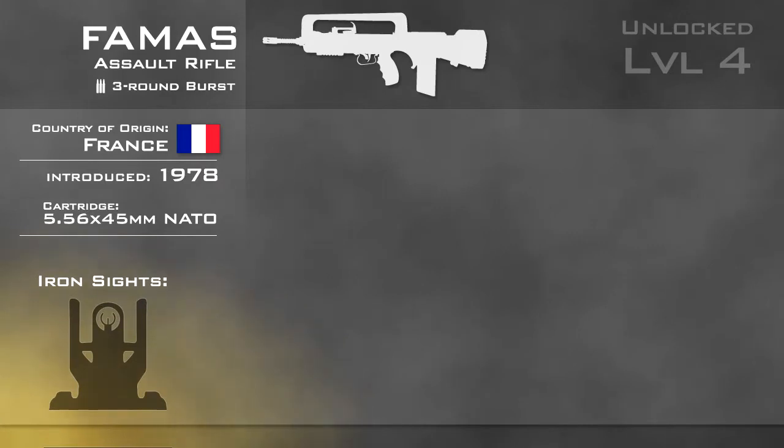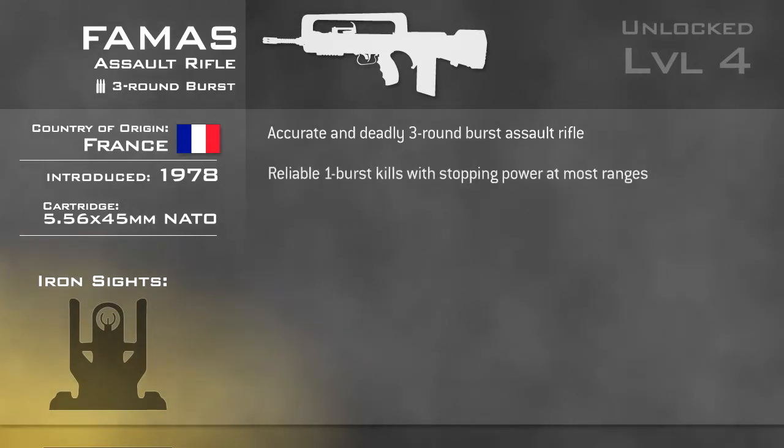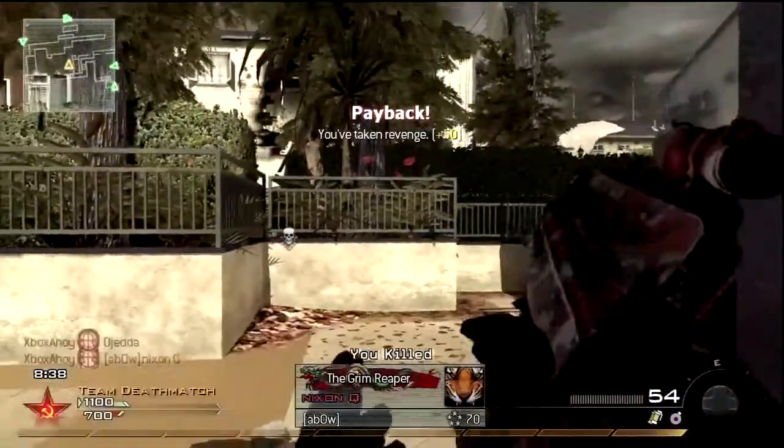The FAMAS is a hard-hitting and accurate member of the assault rifle category. It is capable of placing the three rounds in each burst in a very small area, and with stopping power can kill in one burst at any range, assuming all shots hit. If you can aim accurately and quickly with the FAMAS and get the three rounds on target, the enemy will simply not have time to react.